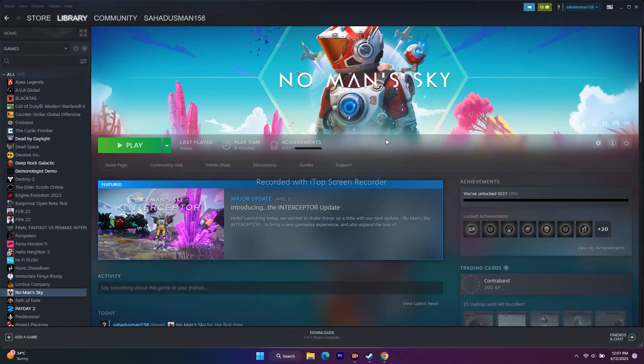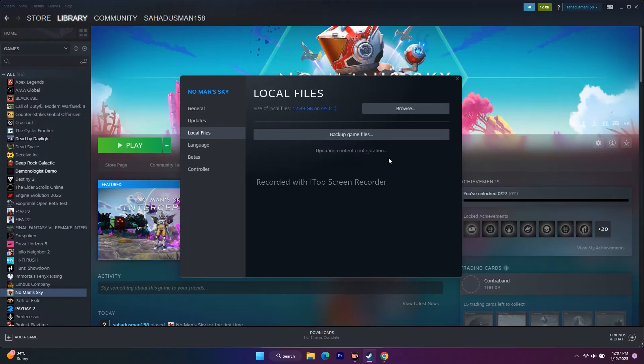Once the restart is done, move to the next step: verify integrity of game files. This is actually one of the main steps — it's important and you should not forget this. Right-click the game, go to Properties, go to Local Files, and click on Verify Integrity of Game Files. The game is around 12.89 GB. If any files are corrupted or missing, this step will fix those issues. Wait for it to reach 100%, then try to launch the game.